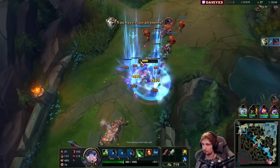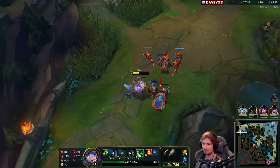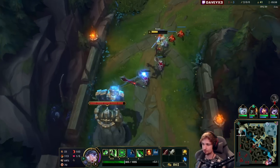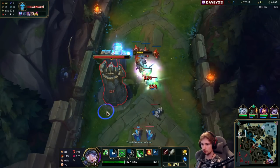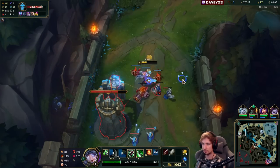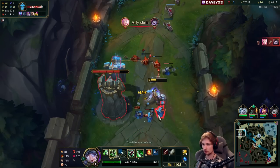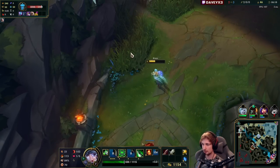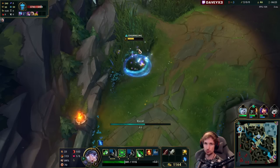Lethality on Riven is highly underestimated. Not many people see the damage coming from it. Most Riven players tend to go Warhammer rush, which isn't bad — you get a lot of damage — but if you go lethality rush your damage is going to be twice as high, especially if people don't have any armor. You can just all-in with your normal combo and get away with it — no ultimate needed.